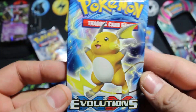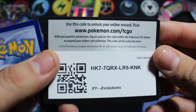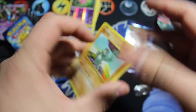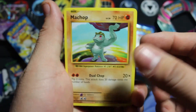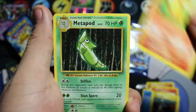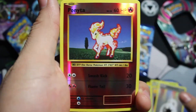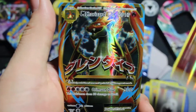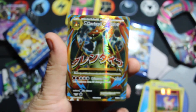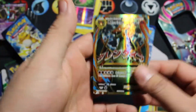Now we're going to the Evolution pack. Let's start off with the Raichu. Here's another code — let me know if you get something awesome. So in this pack we have a Machop, Growlithe, Water Energy, Magnemite, Charmander, Metapod, Devolution Spray, Double Colorless Energy. Our Reverse is a Ponyta and our rare is... no way. We get the Full Art Mega Charizard EX! I've already pulled three of them — this is my third one. I'll put it to the side.